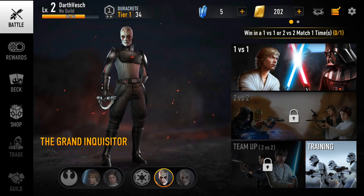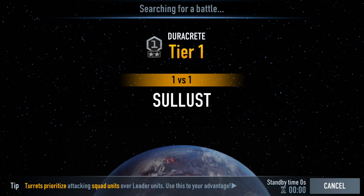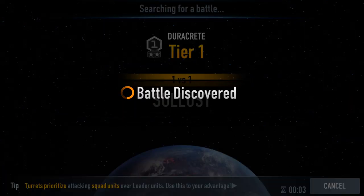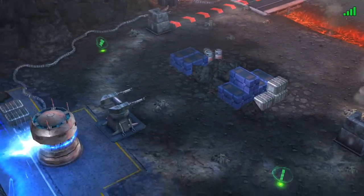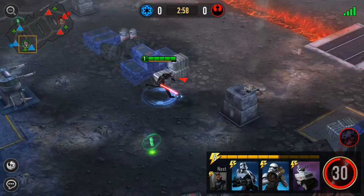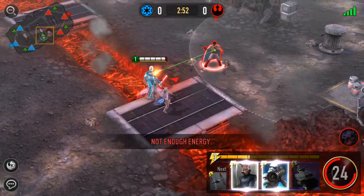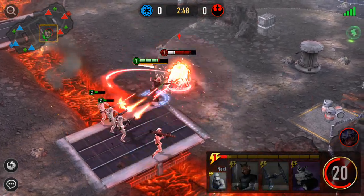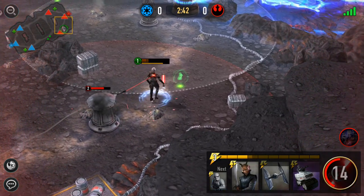From the battle menu you can choose one-versus-one or two-versus-two battles, or enter training mode. I'm going into a one-versus-one battle — it looks like it's set on a map resembling Scarif — against a team led by Lando Calrissian. The objective is to take out the enemy's turrets and then destroy their shield generator to disable their base and win the battle.